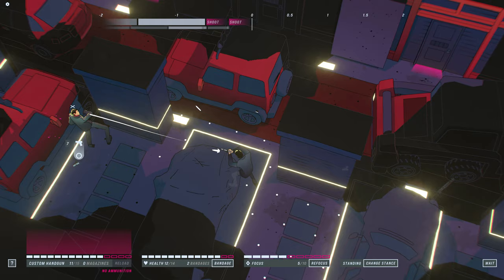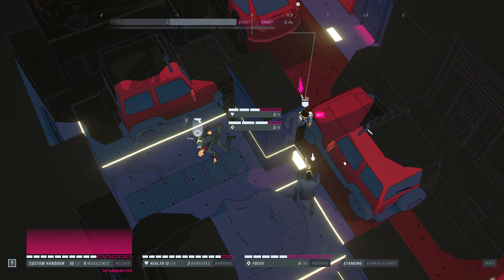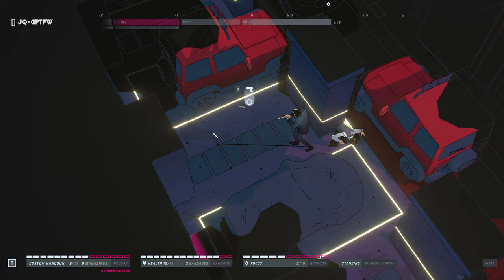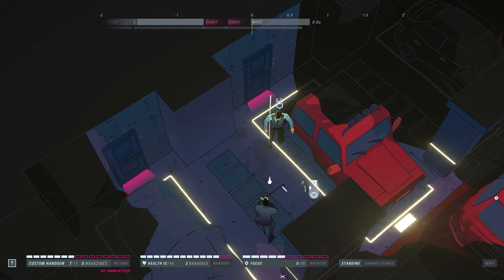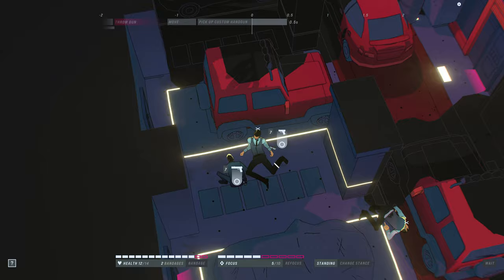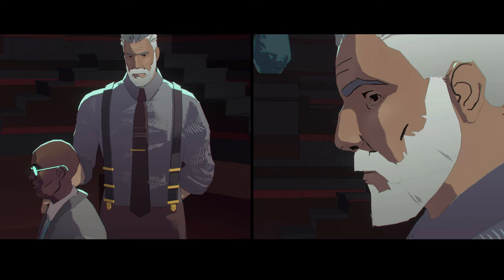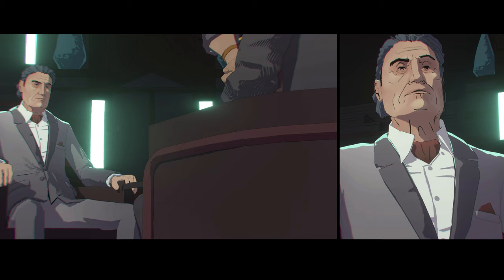Although I'm more of a gameplay-focused guy, for those story people out there, this does have a brand new narrative told in between levels set prior to the events of the films. Actor Ian McShane reprises his role as Winston, Lance Reddick as Charon, and Troy Baker joins in as the new villain Hex. In one scene, a character says: 'I honestly believed that Hex — you — were a fiction, a myth, to keep the staff in line. I worked hard on that, staying out of sight.' To which the reply comes: 'Until you decided to kidnap us.' 'Yeah, until then.'